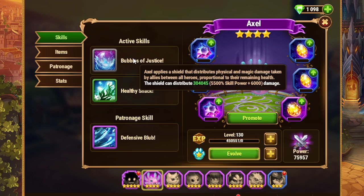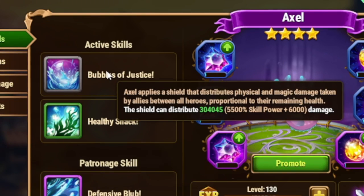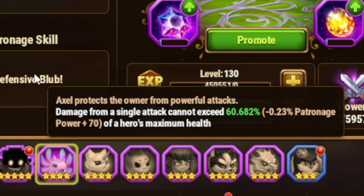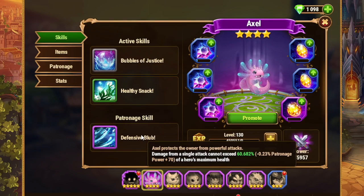Another great counter is going to be the use of the pet Axel. Axel's ultimate as a team pet redistributes all physical and magic damage taken between allies proportional to their remaining health. This means that any big critical hit won't take out your squishy heroes — it will share and spread the damage out among your healers, supports, and tank. You can also patron Axel to your squishiest hero; I like to put Axel on Celeste or oftentimes my Helios, meaning every single attack cannot exceed 60% of their health. So a big critical hit will not one-hit your squishy heroes.